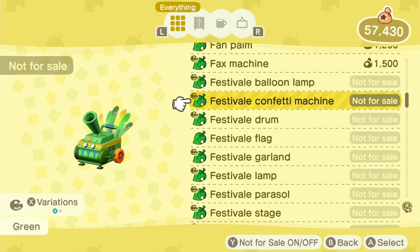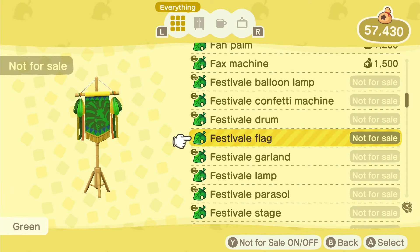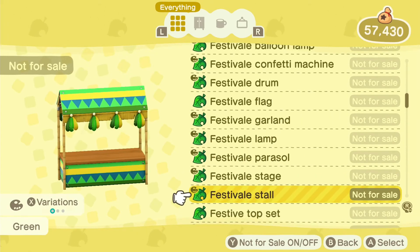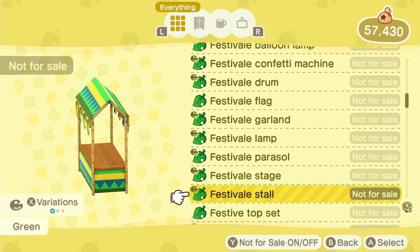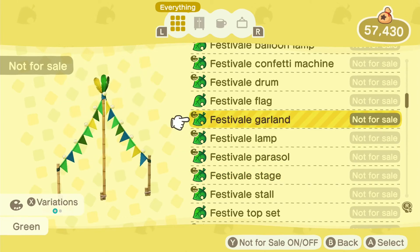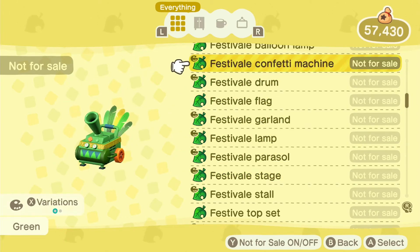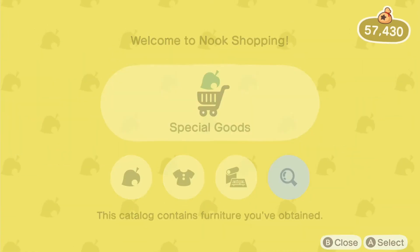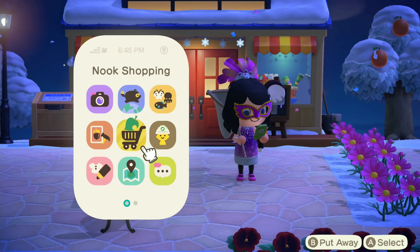But I was lucky enough to buy the balloon, the confetti machine, the drum, the flag, the garland, the lamp, the parcel, the stage, and the stall — logging in each day. That works out to 9 days of items. I was lucky enough to log in and get all of those.